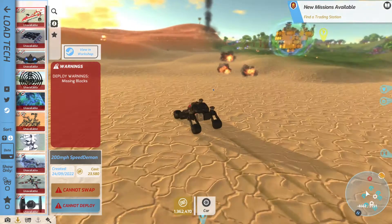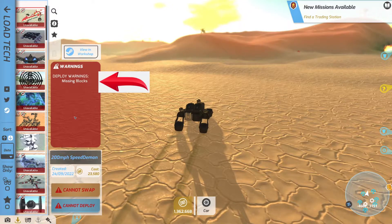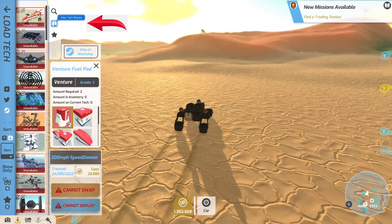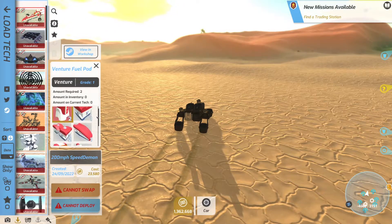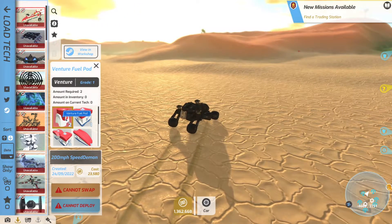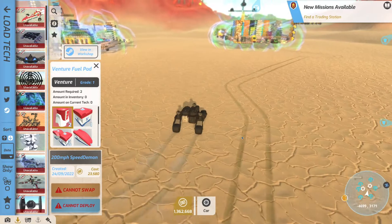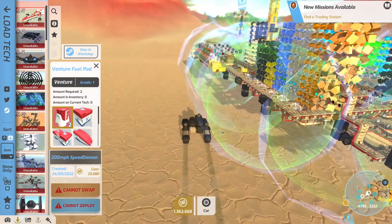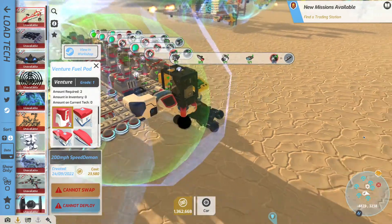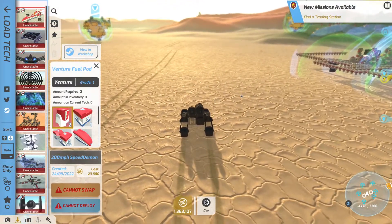I assumed I would have all the parts I needed, but it actually turns out I don't, and it tells you that here — it's saying missing blocks. So you can actually see which ones you're missing. You can hit View Tech Blocks right here, and it'll show you every block needed to build this particular racer. It turns out I don't have two of these Venture fuel pods. So I have two different ways to combat that problem.